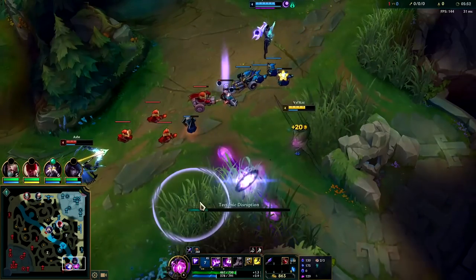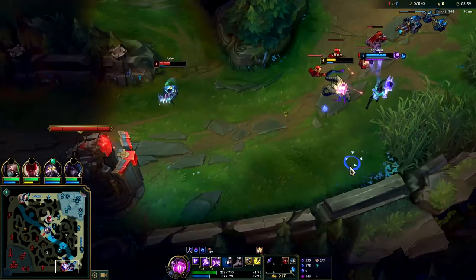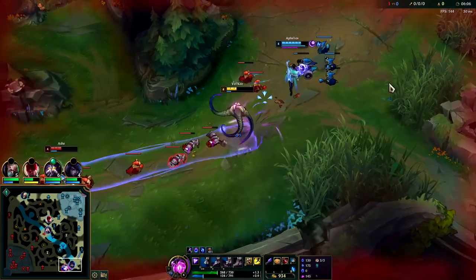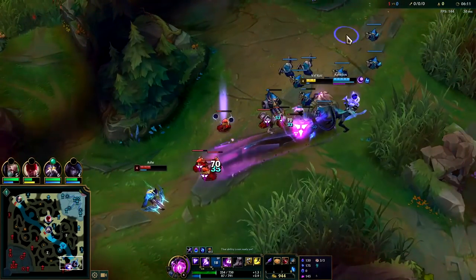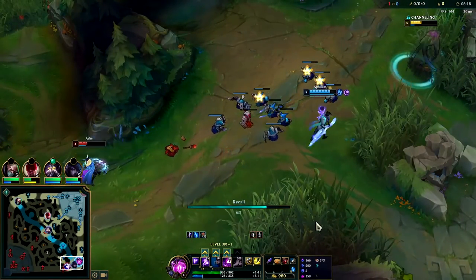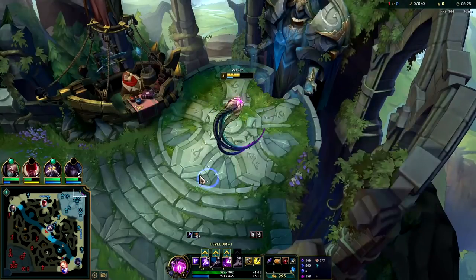We're going to keep sitting in here, get her with an E-W, get passive damage on her. I didn't use my second W because I knew we weren't going to be able to hit her with both sides of it, so I'll just W the whole wave. We're too low on health to really stay. We've gotten a crap load of gold from our support item — 434 gold, while the enemy Lux has only gotten 215. She's gotten half of what we've gotten.